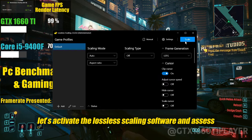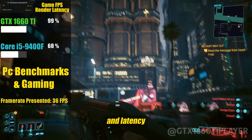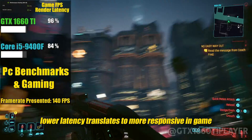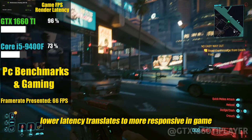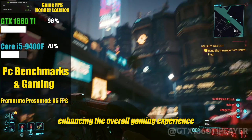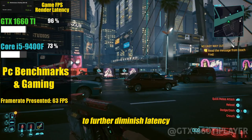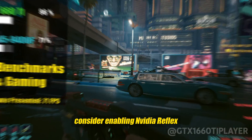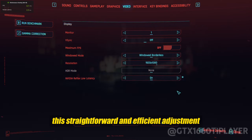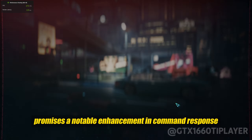Let's activate the Lossless Scaling software and assess the resulting improvements in both frame rate and latency. As a general principle, lower latency translates to more responsive in-game command execution, enhancing the overall gaming experience. To further diminish latency, consider enabling NVIDIA Reflex Low Latency in the video settings. This straightforward and efficient adjustment promises a notable enhancement in command response.